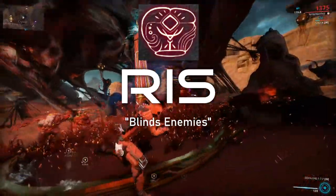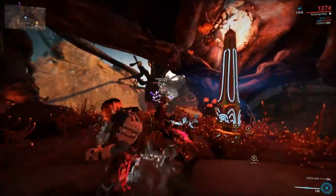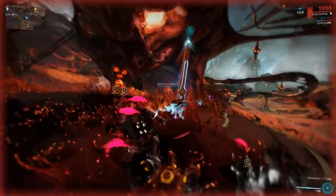Riss, when activated, will blind enemies. Make sure to kill all enemies only when they are blinded to receive your loot. Just pay attention to their movement.